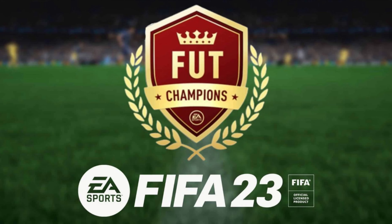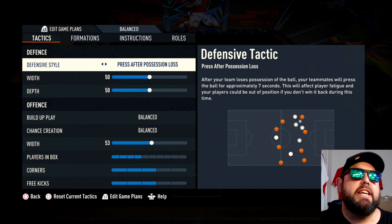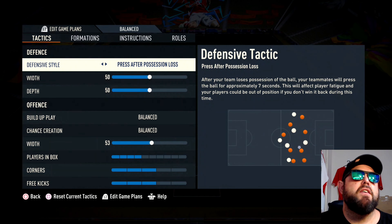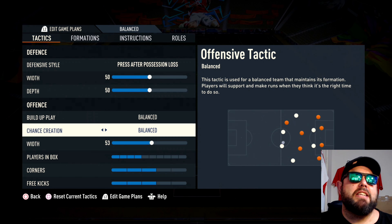The game changer formation is here: three four two one. Let's get into the tactics. Defensive style is press after possession loss, width 50, depth 50, and into the offense: build up play balance, chance creation balanced.